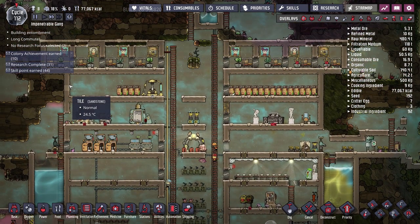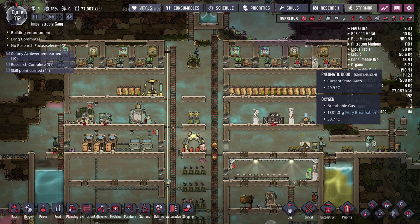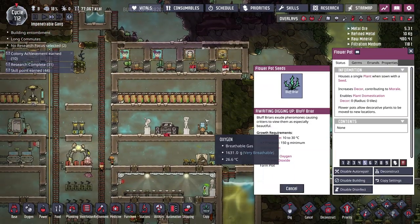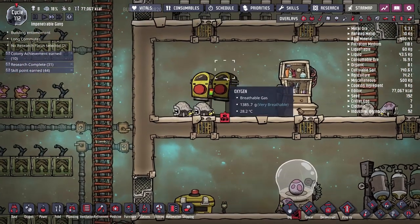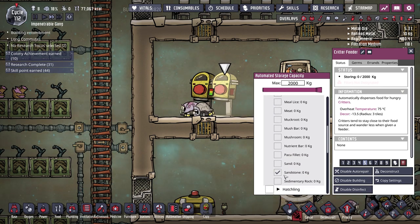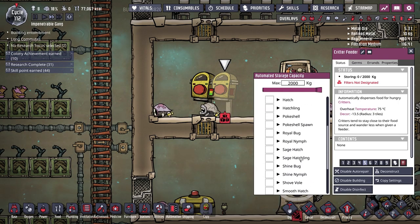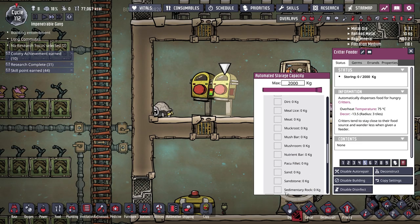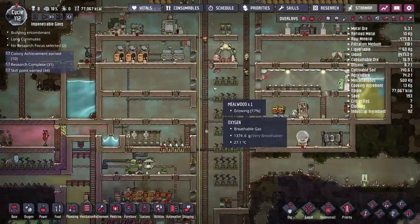I want to work on better food today and also put down more decor items — statues, paintings, maybe carpet and plants. Some plants still can't grow because it's too hot. I'll also configure regular hatches and hatchlings to eat sandstone, which is now set up correctly. We can lower the priority of the feeder back down — it doesn't need to stay at priority nine.